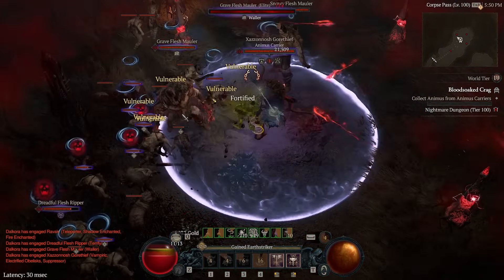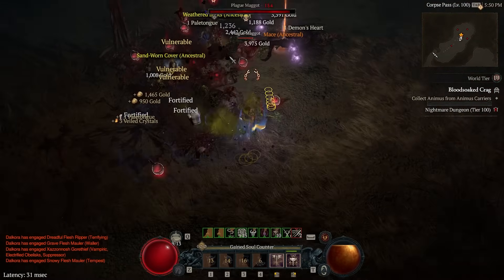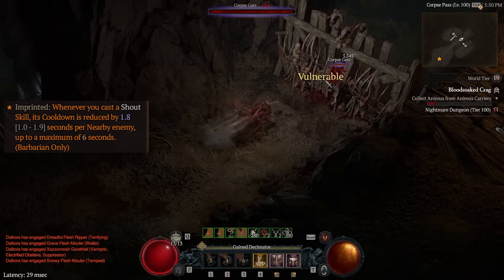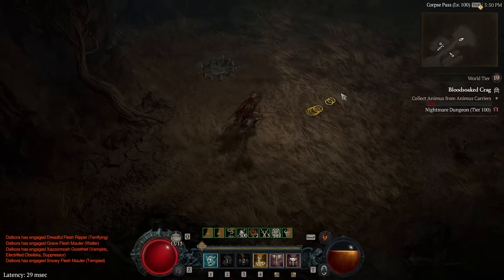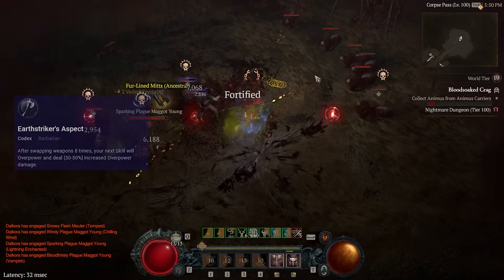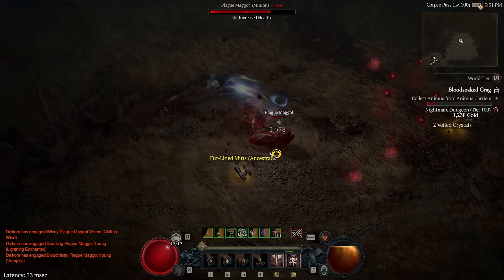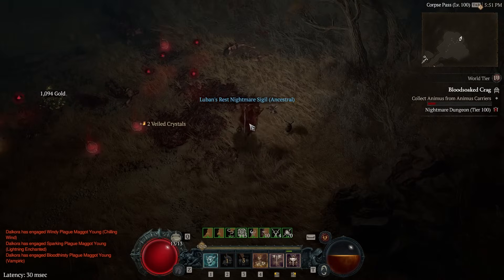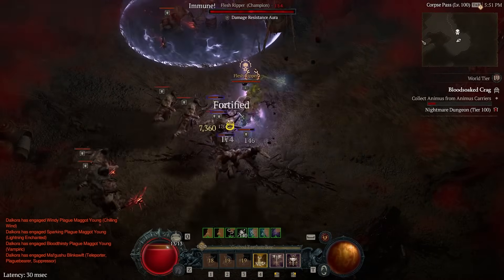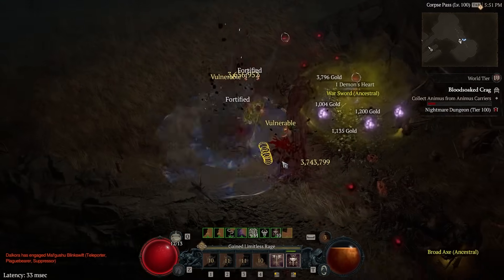When it comes to playstyle, this is very straightforward. You want to cast your Shouts as close to enemies as you can to get full value out of your Bold Chieftain's Aspect. You want to stagger your Warcry and Wrath of the Berserker to maximize Berserk uptime. This build uses Earthstriker's Aspect, so make sure you alternate: Lunging Strike, Hammer of the Ancients, Lunging Strike, Hammer of the Ancients — get as many procs from this as humanly possible. Other than that, it's pretty much just a point-and-go build; it will blow everything up in front of you, and even if you make a couple of mistakes, usually there's nothing around to punish you for them.